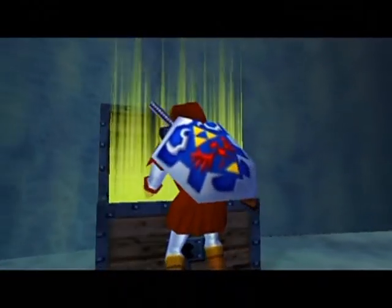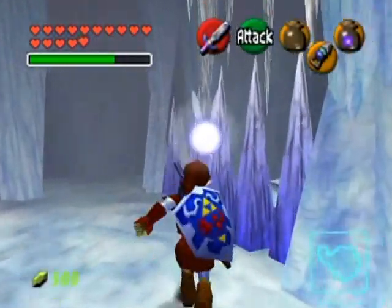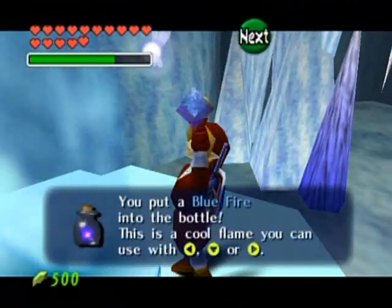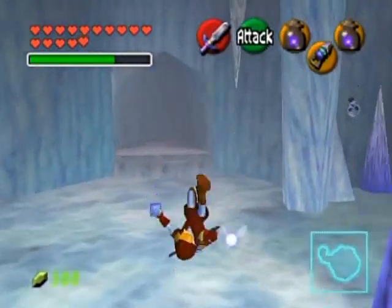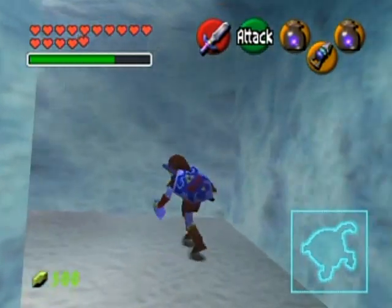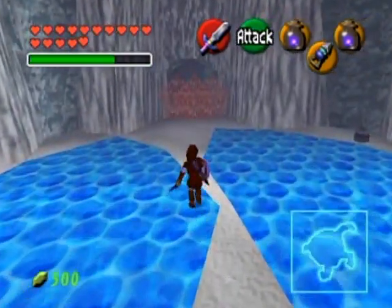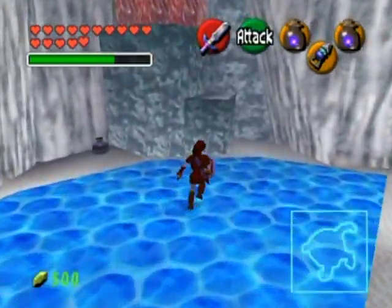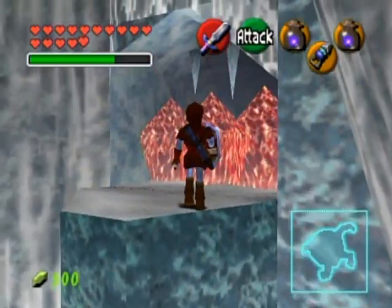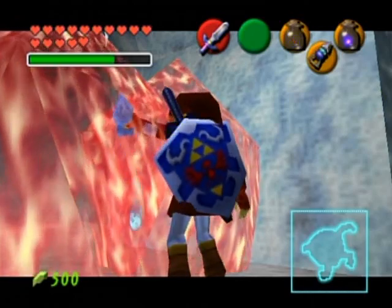So I guess redoing this dungeon is kind of a good thing, because I was fumbling around a lot. I figured I can get this whole dungeon done in a single part if I just redo the whole thing. That would make it easier to keep track of what I've done rather than redoing just enough and risking missing something on camera. The next place you want to go is up here — this actually leads to a dead end with the compass and a skulltula, so we might as well get that to clear out the place.